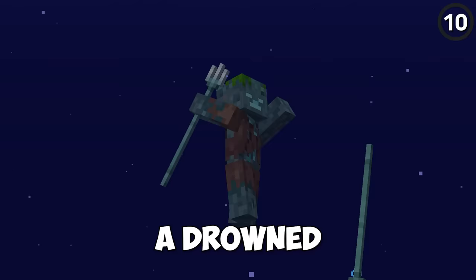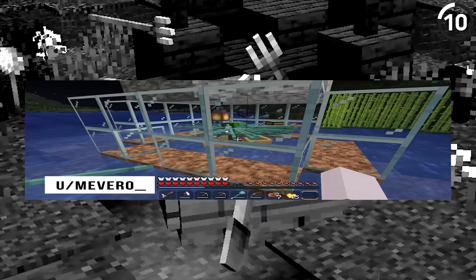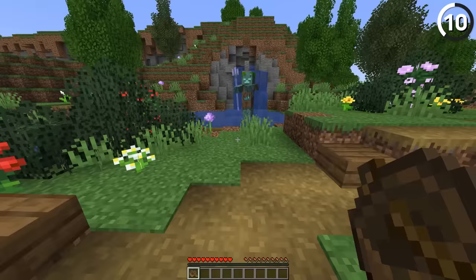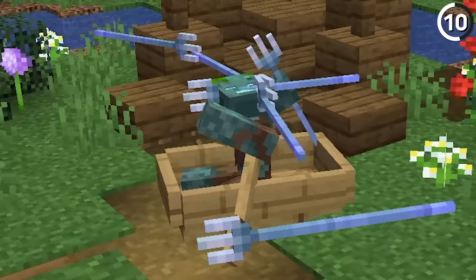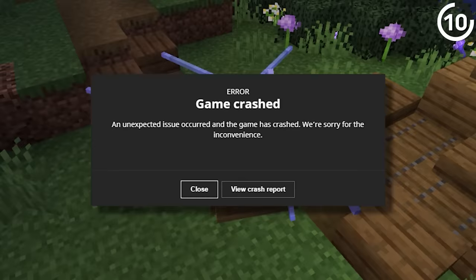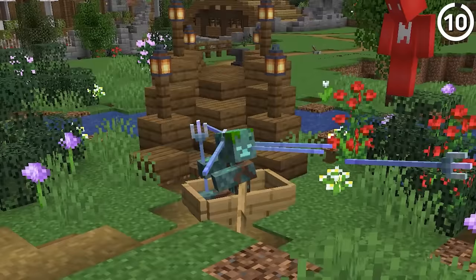A drowned with a trident is a scary thing, but a drowned with a loyalty trident — that's the stuff of nightmares. As this user discovered, if you have a drowned that generates with a loyalty-enchanted trident, you can trap it inside of a boat and create this monstrosity of forks. The amount of entities here would be enough to lag out just about any server you put this on, proving that a being this powerful should not exist for a multitude of reasons.